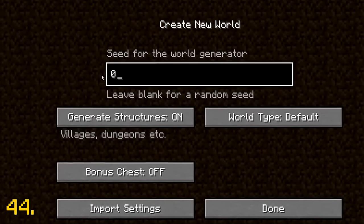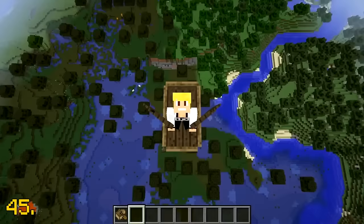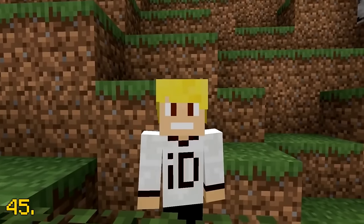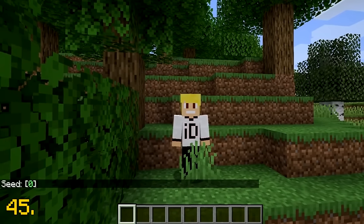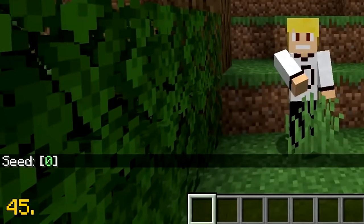Trying to generate a seed using the number zero will just give you a random seed number. This means that getting the number zero seed is impossible, right? Well, actually no. If you generate a world using a specific seed, then type /seed within the world, you'll notice that the seed number is in fact zero, which shows it is possible to get the zero seed.